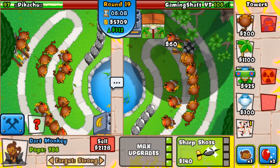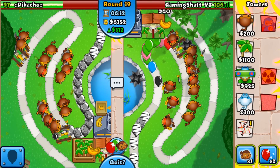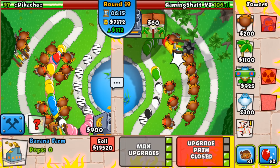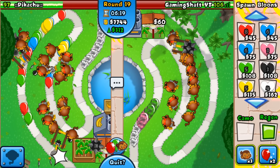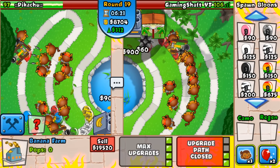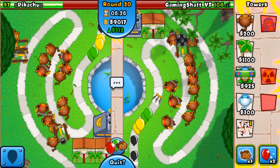My Juggernaut spot isn't the best but we are going to deal with those leads. I usually like to have a chipper on strong for this. He's struggling quite a bit there. Let's get that camo detection.